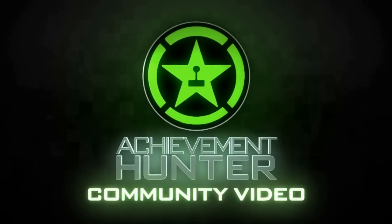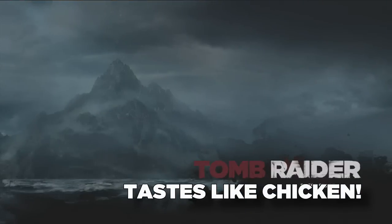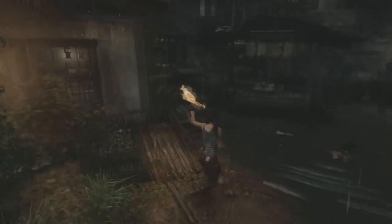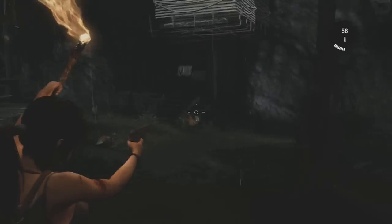Hey, what's up guys, this is Tic Tac from AchievementHunter.com and today we're doing a video in Tomb Raider. We're going to be grabbing the Taste Like Chicken achievement. For this one you just have to kill 10 small animals and loot their remains.